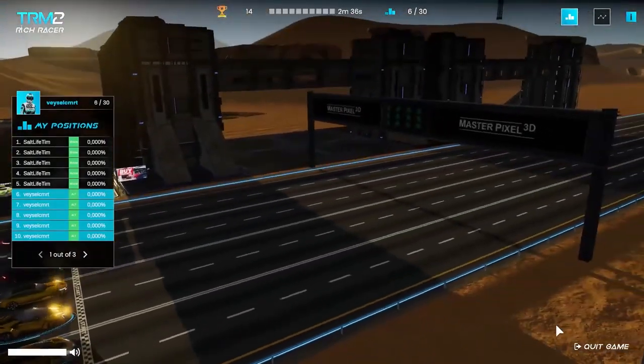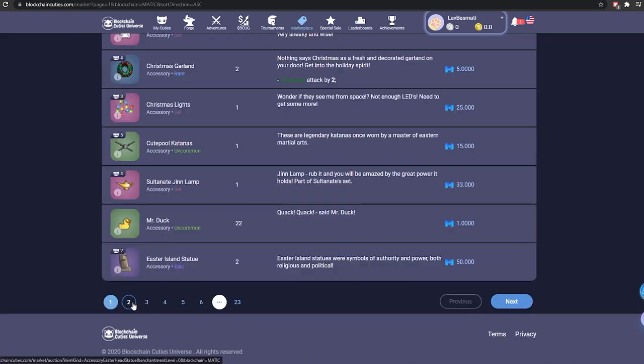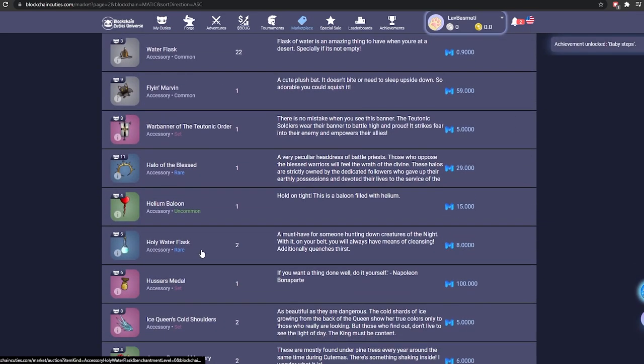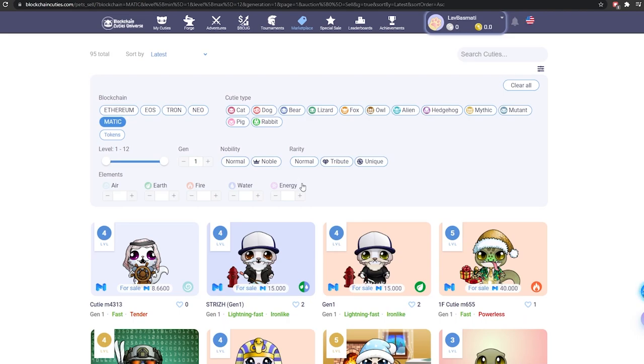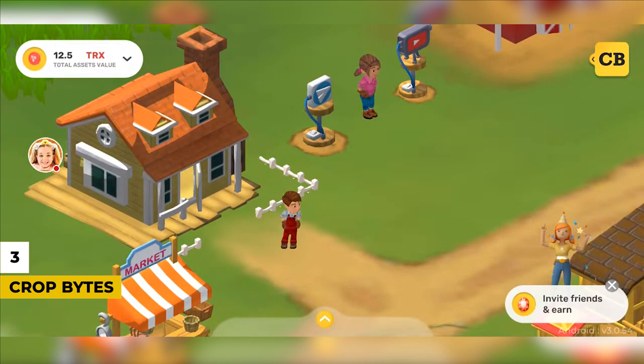Number 4 is Blockchain Cuties — a free-to-play blockchain collectible game with adventures where you can play with puppies, lizards, bear cubs, and other real and fantasy creatures. Each Cutie is 100% unique and belongs to you. You can collect them, breed them, and use their skills in battle — it's pretty much like Axie Infinity. It's free to play, has NFT support, and is play-to-earn.